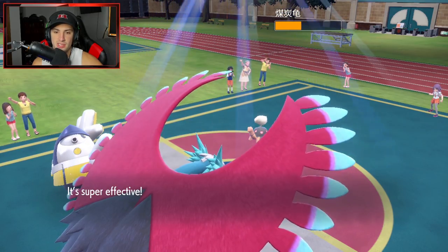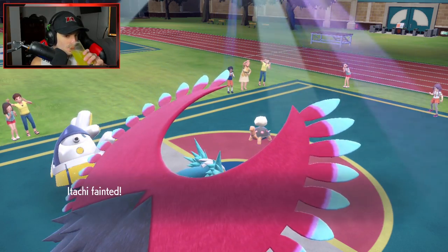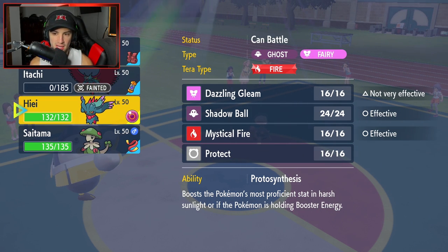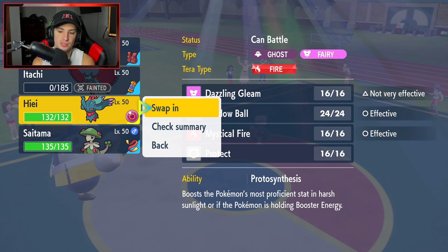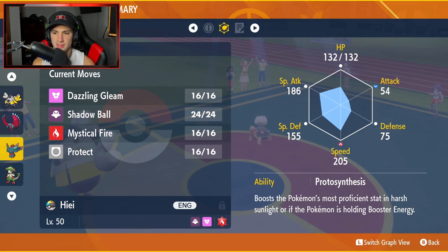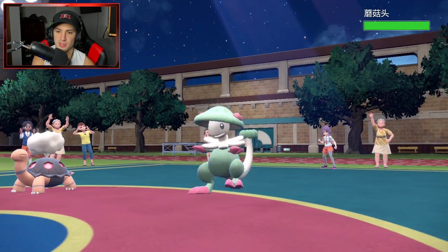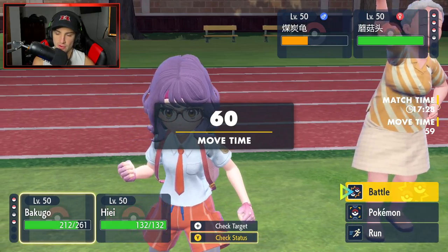Stomping Tantrum coming out. Iron Hands looks like a Steel type considering it's all steel-looking, but it is actually Electric and Fighting — which is really cool. Now I can go into Fluttermane because the sun is out and I get a free Protosynthesis. Protosynthesis boosts the Pokemon's most proficient stat in harsh sunlight, or if the Pokemon's holding Booster Energy. Its most proficient stat is speed — so we're just going to boost our speed. I wish we could boost our Special Attack, but it just helps on speed since it's the most proficient stat. Protosynthesis activates — its speed is heightened, just full blown going crazy.